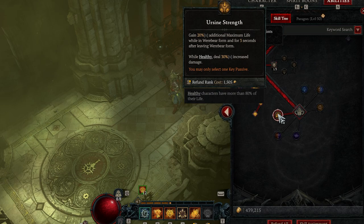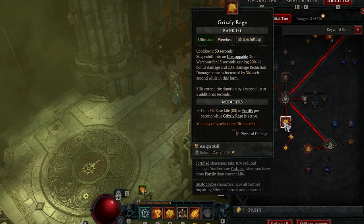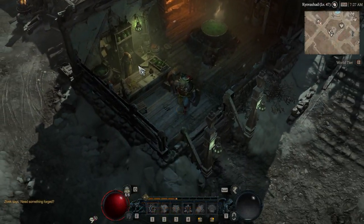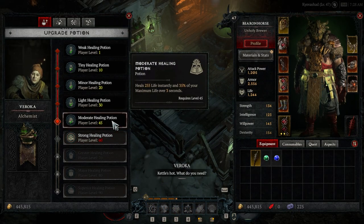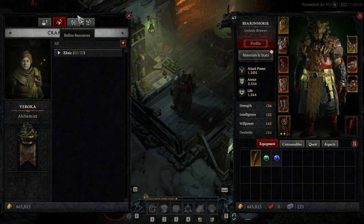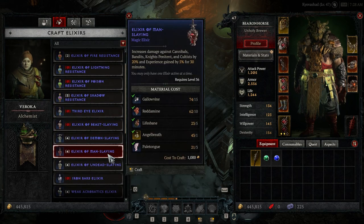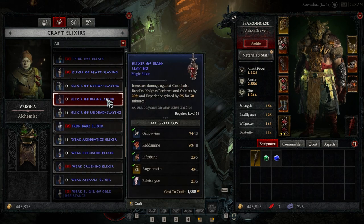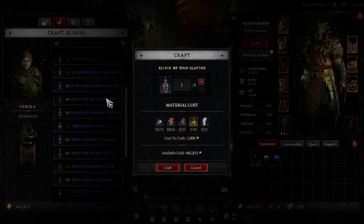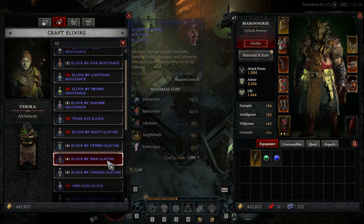Before you attempt this dungeon, you definitely want to hit up the alchemist first to make sure your healing potion has been upgraded to the highest level it can be, and also craft elixirs to use in the dungeon. You'll want to get attributes that are good for your build — for instance, with Pulverize, I like Overpower. The elixir of undead slaying should also be helpful for the second half of the dungeon if you're struggling there.